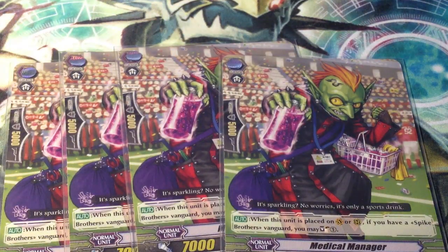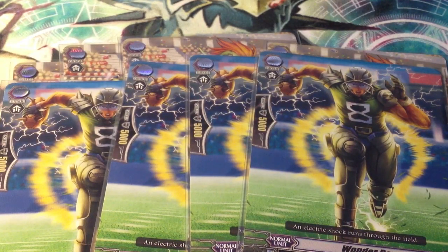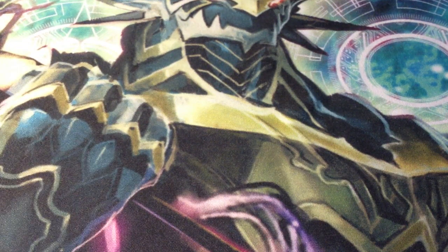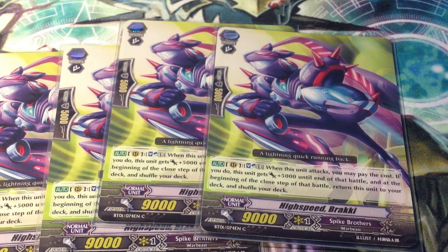I also play 4 Medical Managers. When this card is placed on the Vanguard or Rear Guard circle and you have a Spike Brother Vanguard, you may Soul Charge 1. This deck is so Blast heavy, so you'll really need it. I also play 4 8k boosters, 4 8k boosters and 2 Dudley Daisies. For the Grade 2s, I have 4 High Speed Brachy, which is similar to Reckless Express by Soul Blasting 1 to gain 5k.